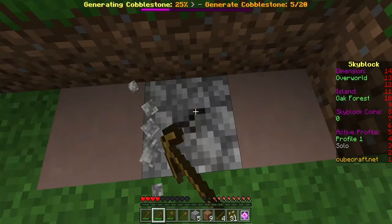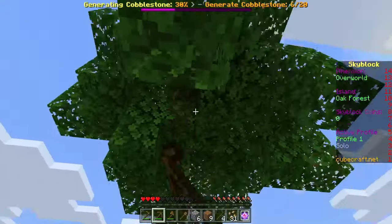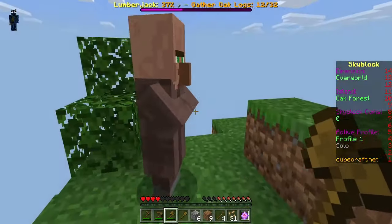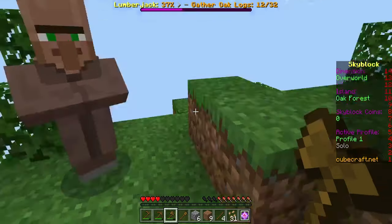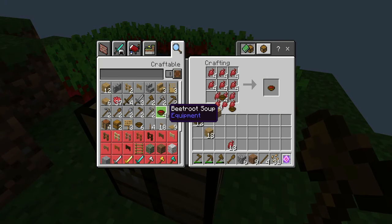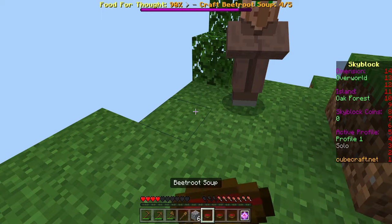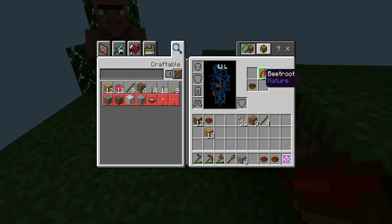I think we also have to make some beetroot stew. There's some more logs here. Probably the rest of this episode we're just gonna kind of start Skyblock and get a few quests done — these will probably finish. How do you make a bowl? Okay, so let's make a bowl, some beetroot stew — and then this will be our food, I guess. Oops. Okay, that actually worked very well, and then we can reuse these.